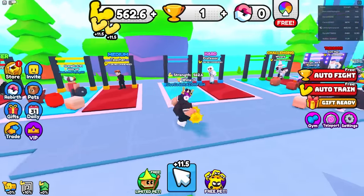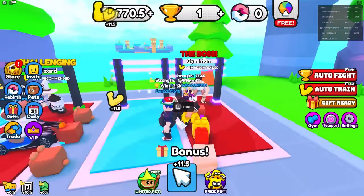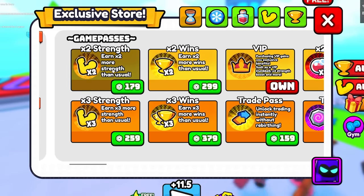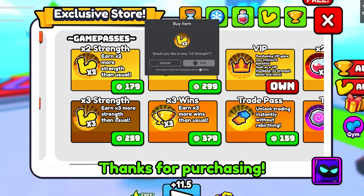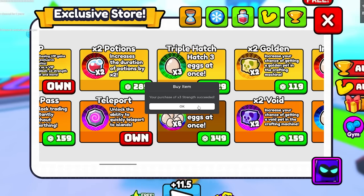There we go, I got one win from that! We need a lot more strength to beat everyone else — the teacher, professor, wizard, and gym man. We should buy a lot of game passes. There's two times strength, three times strength, and the same for wins. I'm gonna buy all the strength game passes — they're not too expensive, so why not.